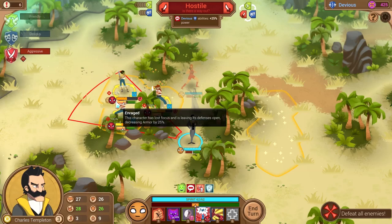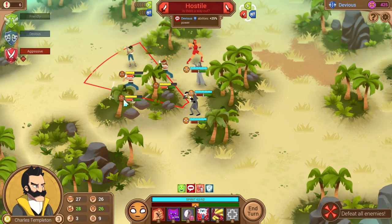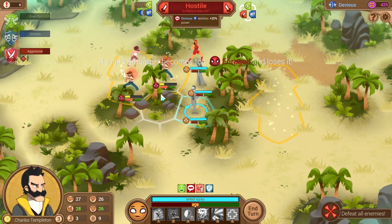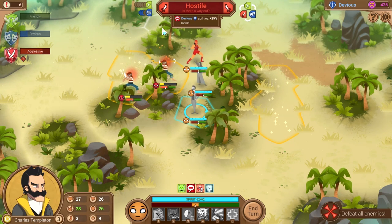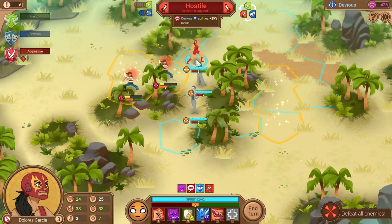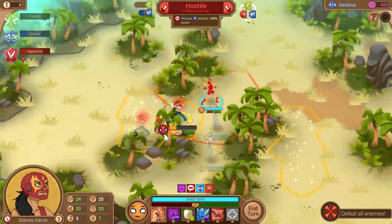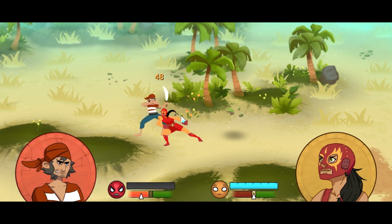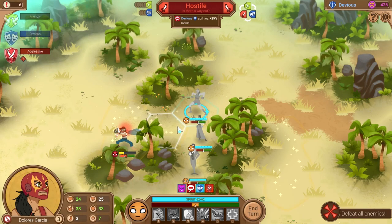I'm going to AoE them again — it got him, it worked. That should shift us over into devious. Hostile makes us good right here — apparently being hostile does not debuff our speech defense. That's good; usually it does. So we'll just punch some people to death. I will point out that they do have machetes, but I think we should be all good.